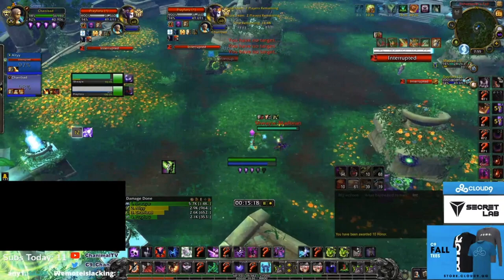Second cooldown is Storm Earth and Fire — the two images that pop out. Thirdly, Xuen the White Tiger. Xuen is actually nuts now especially with the legendary windwalkers play. When they pop Xuen for 20 seconds they have 33% haste — that's undispellable, basically a bloodlust. When they use all three together it's completely unhealable damage. They're also threatening when they use Fists of Fury, especially with images up.